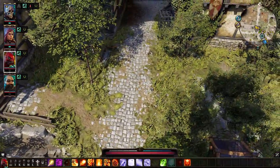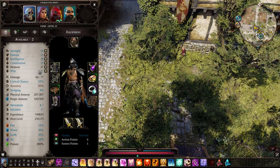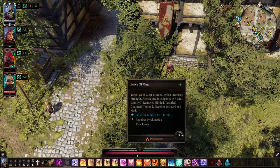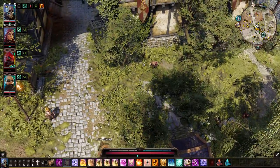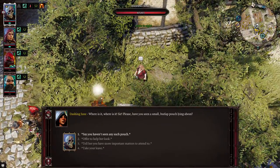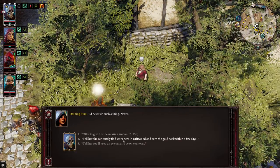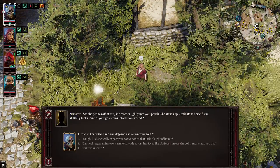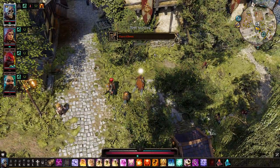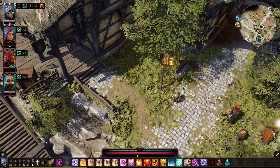Moving on, you want somebody with high wits — I'm going to use Thane with Peace of Mind to get his wits up to 24. Talk to Dashing June, be nice to her, but don't give her any money. If you have high wits you'll notice she's trying to steal from you. One your way through the conversation and she gives you Fancy Gloves — another just fantastic thievery item.